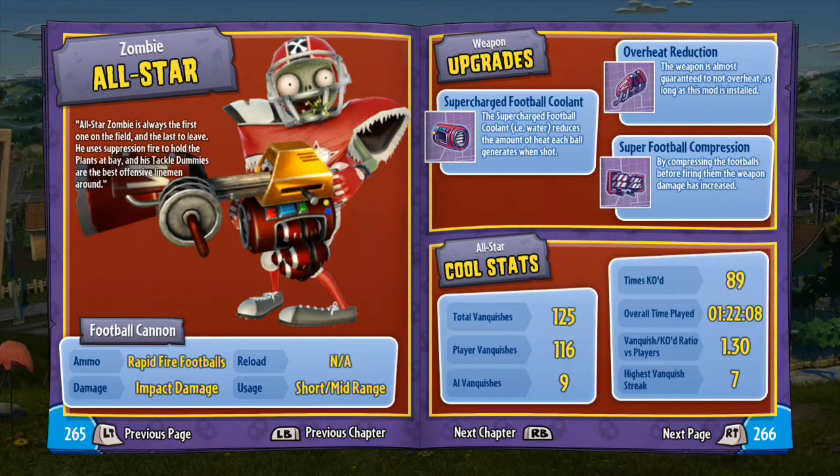The all-star zombie is always the first one on the field, the last one to leave. He uses suppression fire to hold the plants at bay and his tackle dummies are the best offensive linemen around. His football cannon is the main gun, ammo is rapid fire footballs — very good. The damage is impact damage, no reload because it literally just overheats if you use it for too long. The usage is short to mid-range, but you can use it as a kind of long-range Gatling gun, which is quite scary at points.